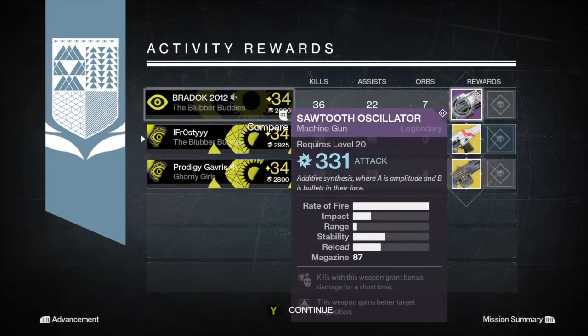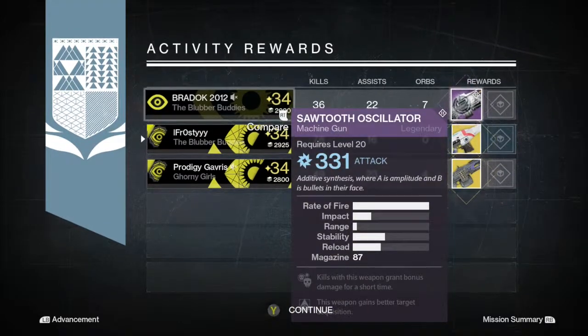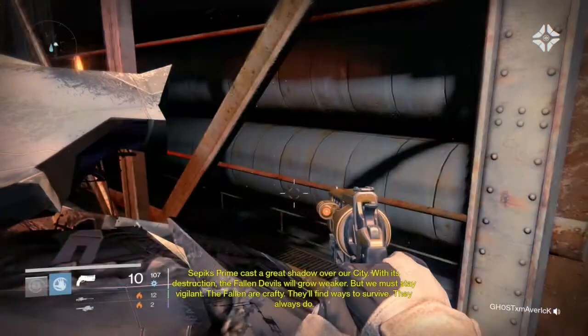On my hunter, we get the Suros Regime - an exotic. Bright had the Sawtooth Oscillator and Prodigy Gavis got the Thunderlord. So I did pick up a Suros there - we got two exotics, which was pretty good.